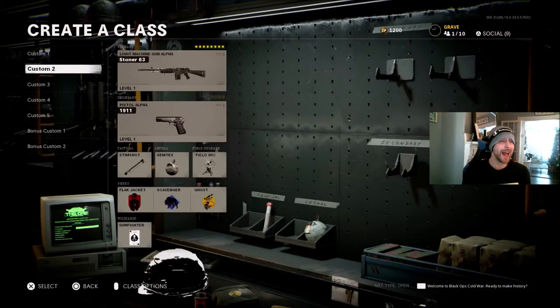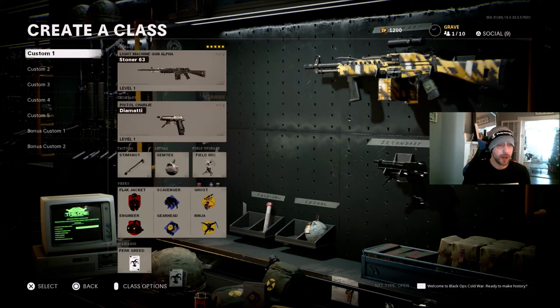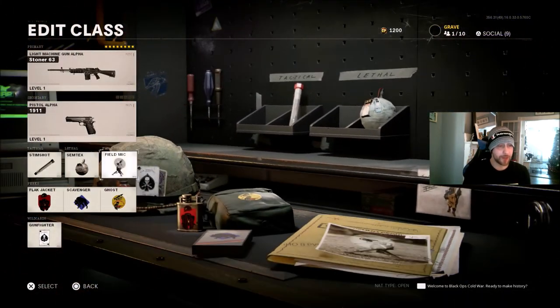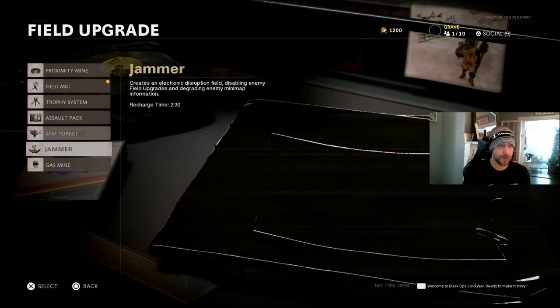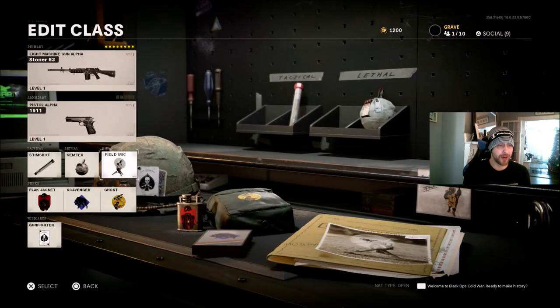Now let's take a look at the class with Gunfighter on it. We're going to be running Flak Jacket, Scavenger, Ghost. If you're playing Team Deathmatch, I would still recommend dropping Flak Jacket for Forward Intel — you might get a few deaths to grenades, but Forward Intel in Team Deathmatch is a whole lot better. Pretty much the same tacticals, lethals, and field upgrade. I might swap it out for the Jammer every once in a while — I kind of bounce back and forth between the Jammer and the Field Mike. They're both very, very handy.